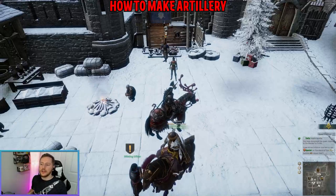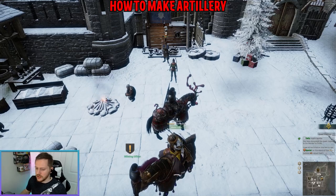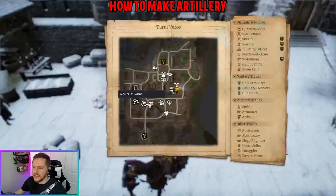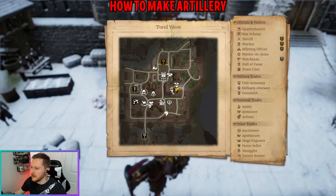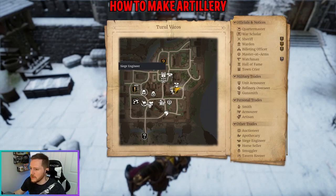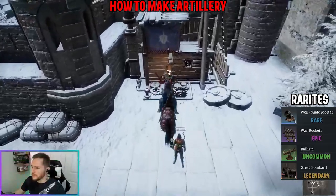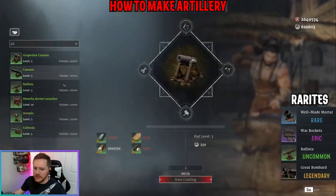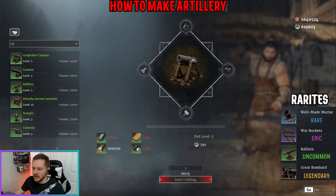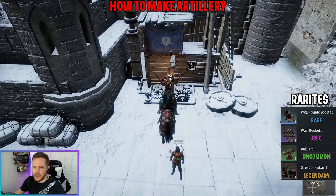Let's jump into how to make artillery, where to make it, and some best practices. In whatever city you're in, hit your tab map and look for the gunsmith — that's who you make artillery with. There's also the siege engineer, which is a little different and we'll cover that later. Go interact with the gunsmith to see all the different types of artillery you can make in that city. I like to make rare and epic artillery, not uncommon.